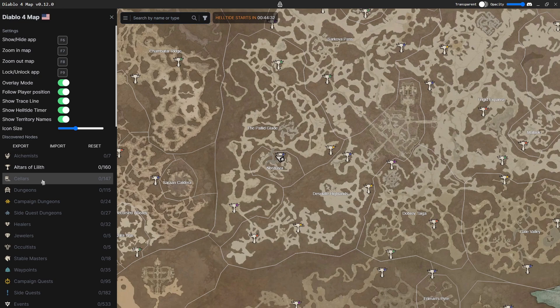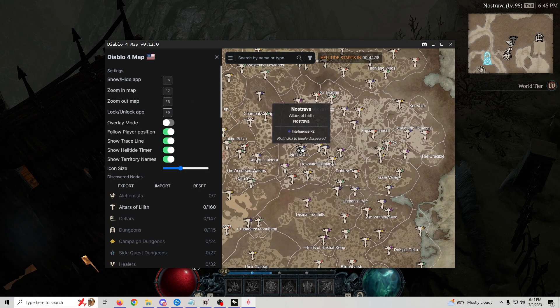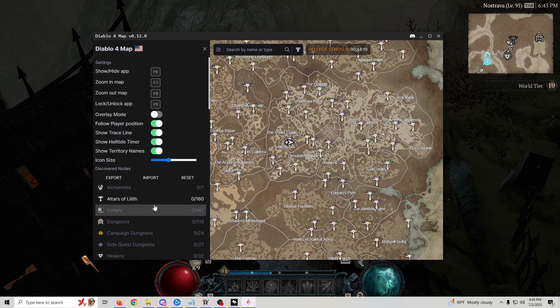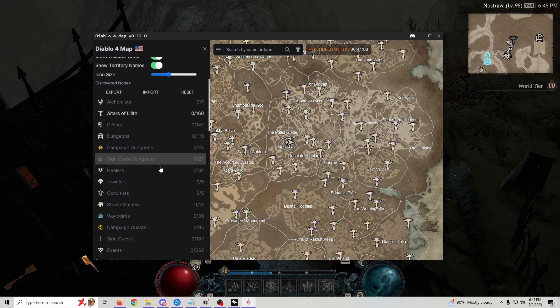I really wish I would have known about this a long time ago. It has a lot of built-in features — you can turn on or off your health timer, trace lines showing where you've been, or you can just turn off the overlay and have a little mini-map instead. I went ahead and subscribed to the developer on Patreon because I think this is really cool and I'm going to personally get a ton of use out of it.